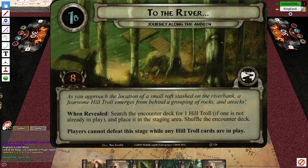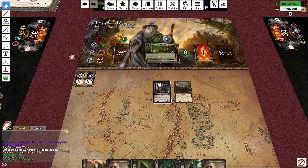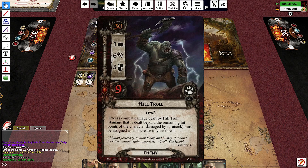When revealed, search the encounter deck for one Hill Troll — if one is not already in play, add it to the staging area. Players cannot defeat this stage while any Hill Trolls are in play. We actually came out ahead on that one — it looked bad but we got lucky.